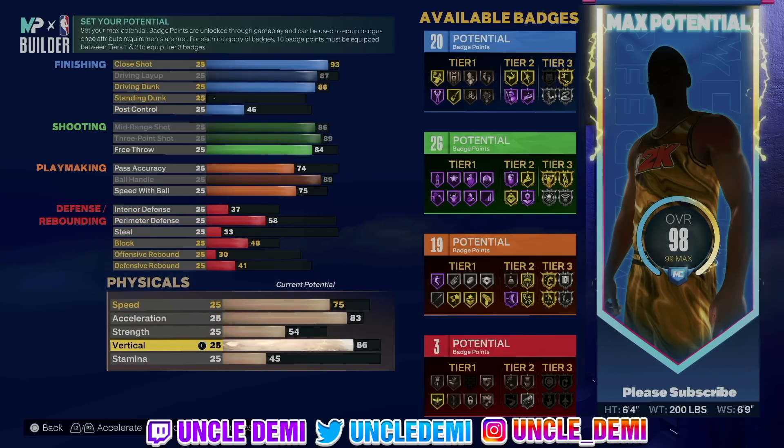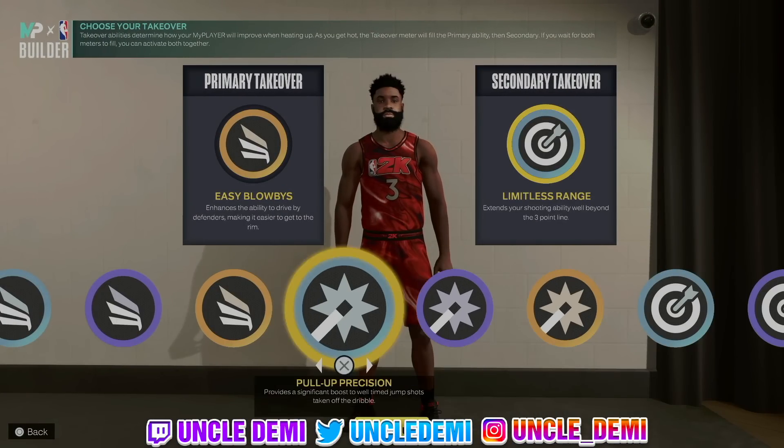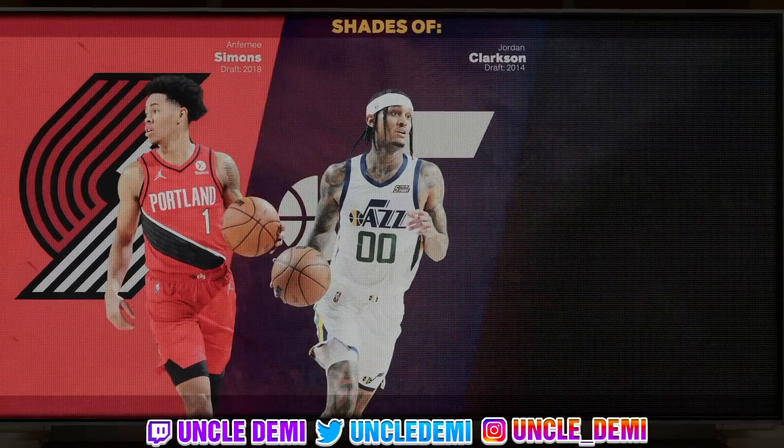54 on strength, 85 on the vert so you can get those small contact dunks, and then 90 on stamina. There are other ways you could make this — you can drop your close shot down to 85 and boost your driving layup to 89 for Slithery Hall of Fame. You cannot go higher than 89 on your 3-ball. If you wanted higher acceleration, drop your close shot and you can boost that up. You get easy blow-bys with limitless range threes. You will have shot-creating, sharp, and playmaking takeovers — really solid all around.